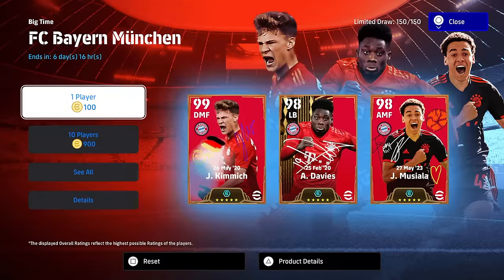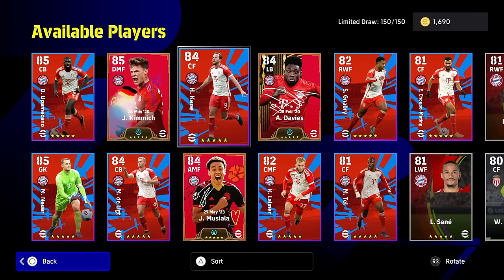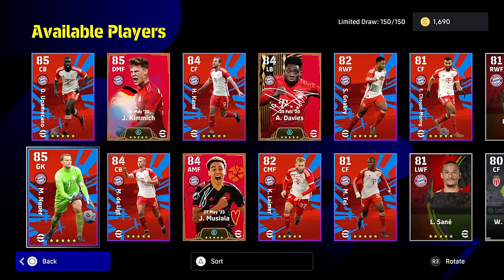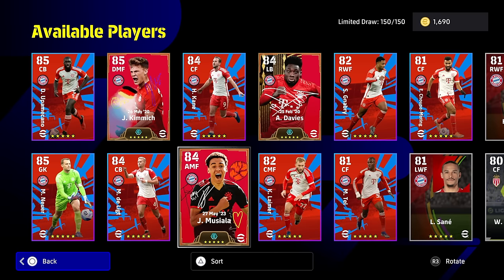The Bayern Munich pack has a couple of interesting things. Just the basics first: we've got Upamecano, Harry Kane, Gnabry, Moteng, Tell, Leimer, and De Ligt as your standard Bayern cards. Goretzka finishes those off with a 12 rating, and he's available for free in the eFootball point shop. We also have Manuel Neuer. But the big time cards we're really looking at are Kimmich, Davies, and Musiala.